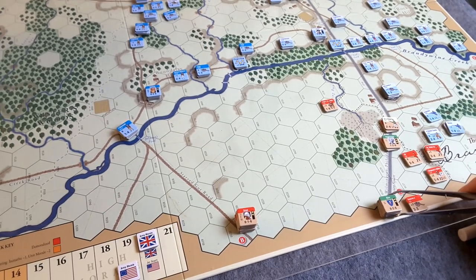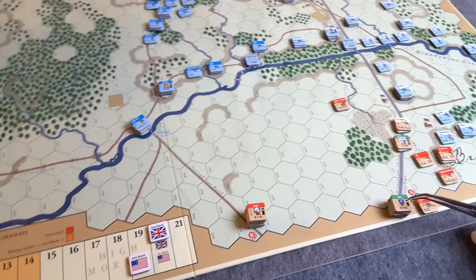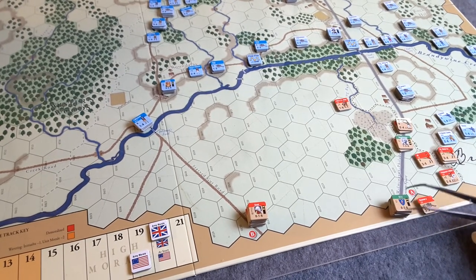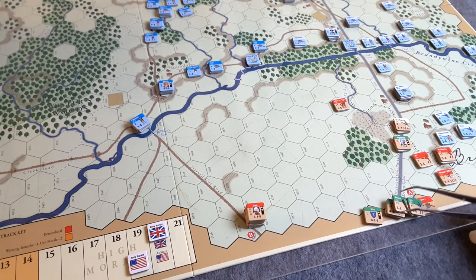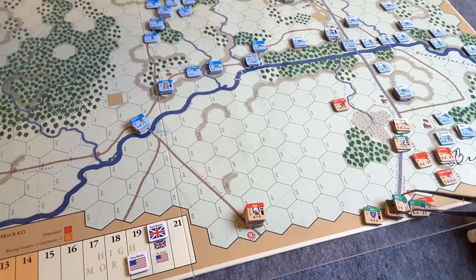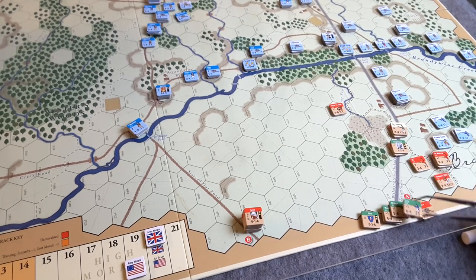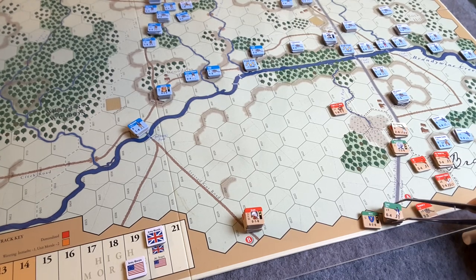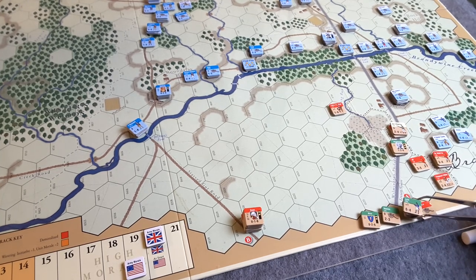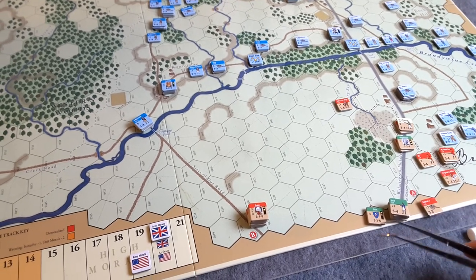A bunch of German units in here and they're pretty strong. We've got some fives and sixes - we've got the Leib, Murbach, a combined unit of something, not very good morale for them, and some cannon. So there's a big force coming onto the board under Stern. The rules for Stern - he does actually have special rules, and he has to be stacked pretty much exclusively with German units.